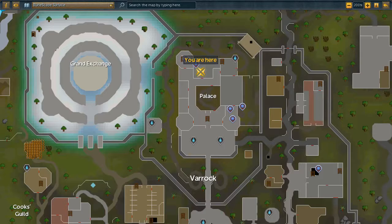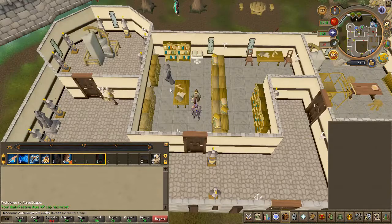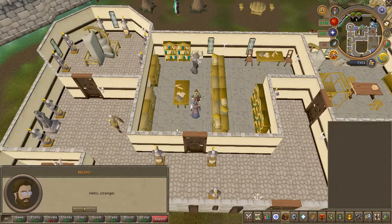To begin the quest, go ahead and speak to Geraldo in the Varrock Palace, choose the first chat option, then accept the quest.